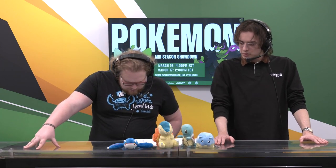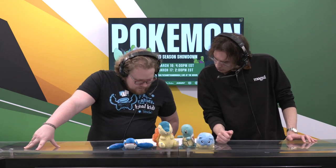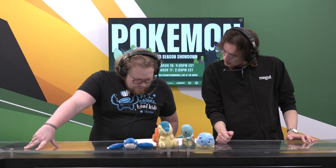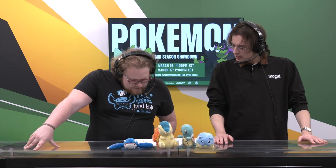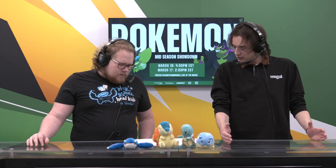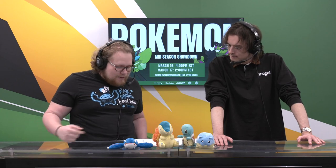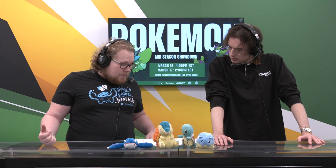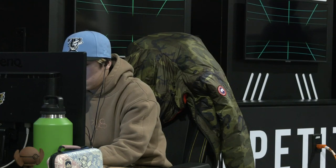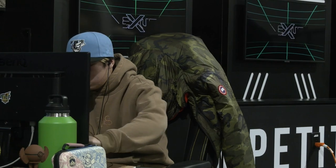Now just looking at the Tera-types to see the full breadth of this — I wonder why they have Tera-Fire Hatterene. Tera-Fire Hatterene is interesting because it doesn't really do much defensively, and it doesn't really do anything offensively either because they don't have any Fire moves. I am curious to see what the game plan is behind the Tera-Fire Hatterene. Maybe it's just to resist attacks from your Incineroar and other big threats.